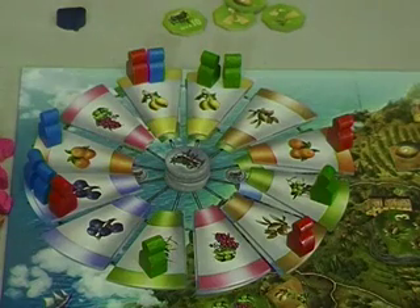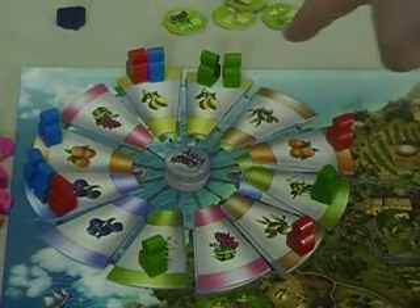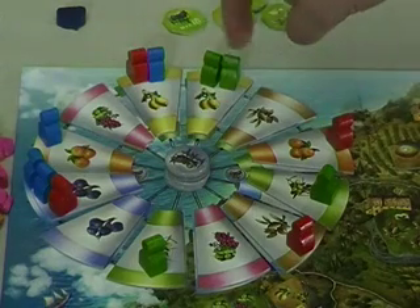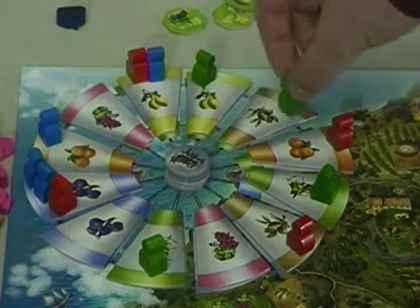On this device, players will take turns at the beginning of the game placing their figures. On your turn, you have two different things you can do as a player: you can get fruit, or you can deliver fruit. When you get fruit, you pick one of your pieces and move it in a clockwise direction. The amount of spaces you move it equals the number of pieces at its current location. So for example, if I want to move one of these green guys, he would move two spaces because there are two guys there.